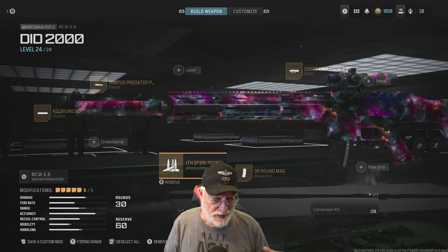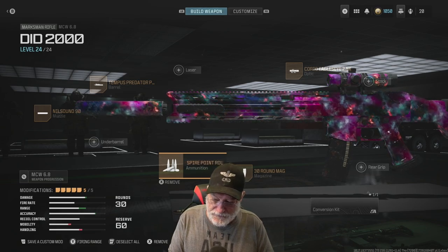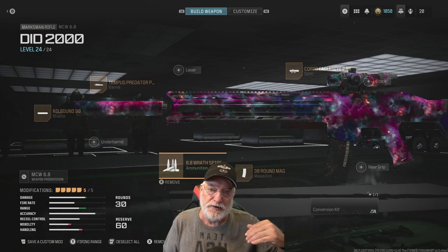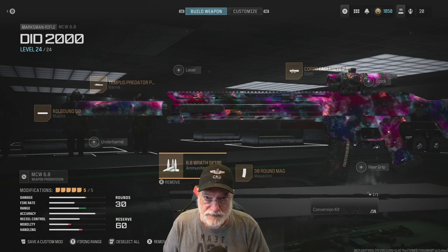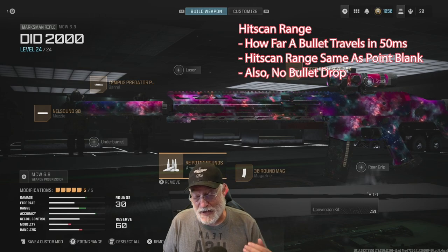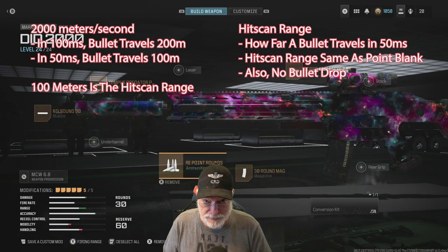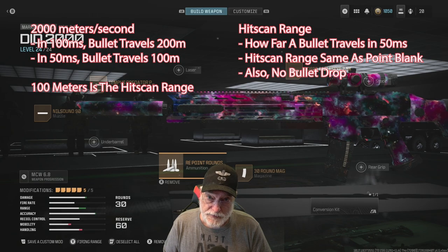Before we get into that, let's make our heads hurt for just a second. What does bullet velocity do for us? It's tied to the hitscan range since we have a hybrid system — partially hitscan, partially bullet travel with bullet drop — and we compute how long it takes for a bullet to get to the target. The hitscan range is how far a bullet travels in 50 milliseconds. So if we're at 2,000 meters per second bullet velocity, the hitscan range is going to be 100 meters.